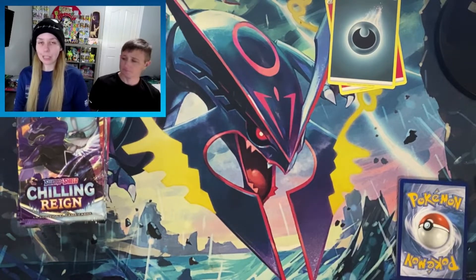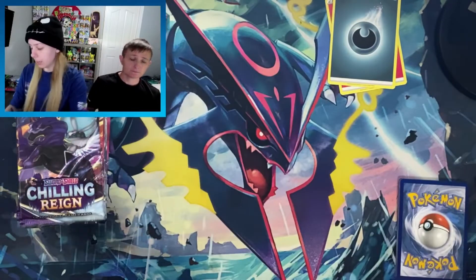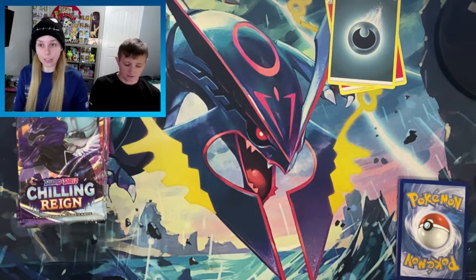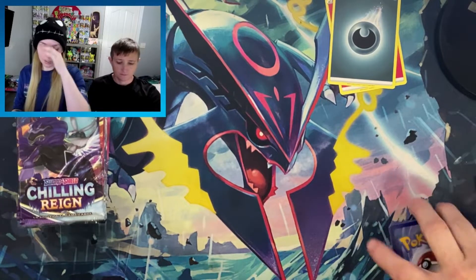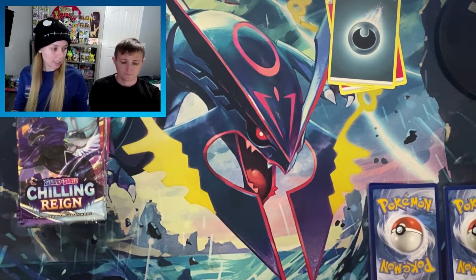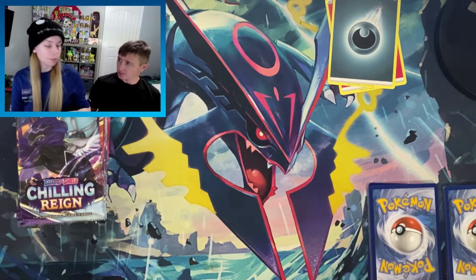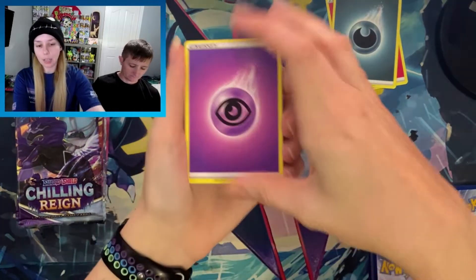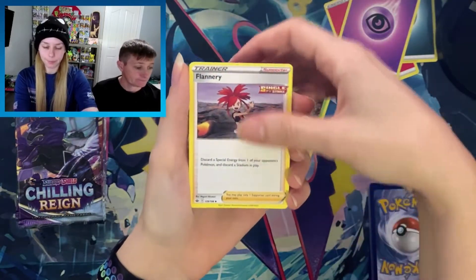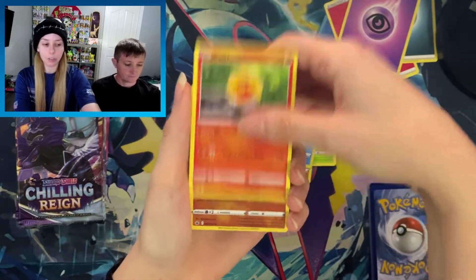Chilling Reign has been super weird with the pulls. A lot of people have been experiencing the worst end of it — booster boxes with six or less ultra rares, getting duplicates, some boxes got a lot of V's and no V-maxes. There was somebody who did a live opening and got an alternate art, a gold, and a rainbow in their box, and I know somebody who opened an ETB and got the Blaziken alternate art.